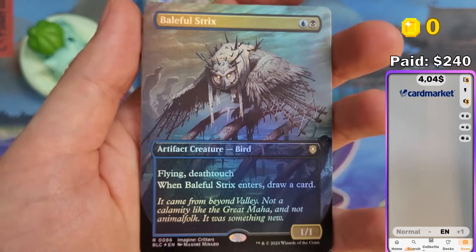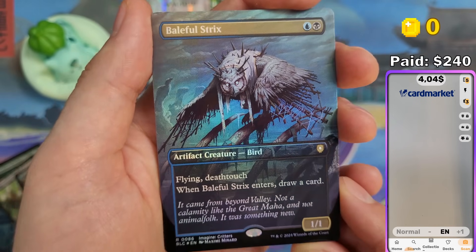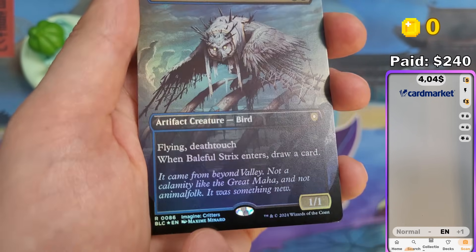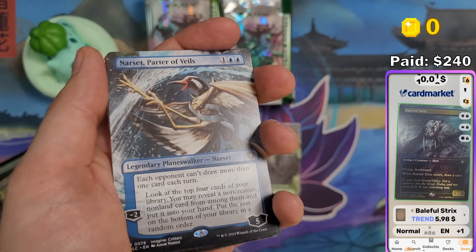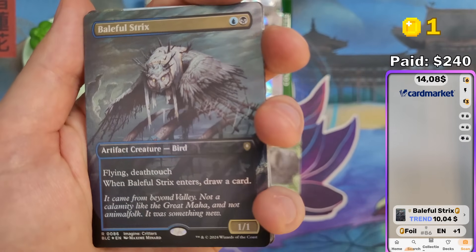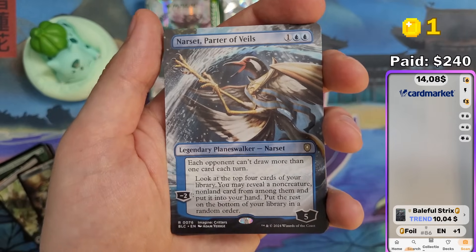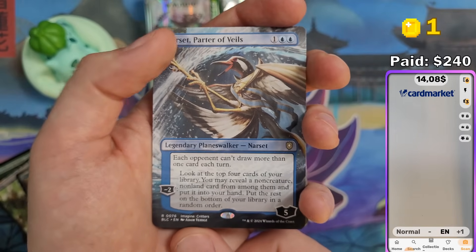We got Baleful Strix and this is an Imagine Critter — a reprint of Baleful Strix in this Bloomburrow version. I wonder why they chose animals that already exist to turn into the same animal but with different artwork. Ten bucks for Baleful Strix. And we got Narset, Parter of Veils — also an Imagine Critter.